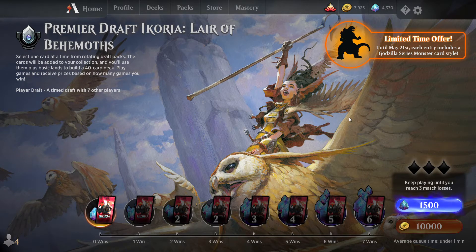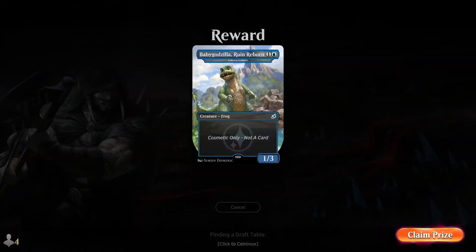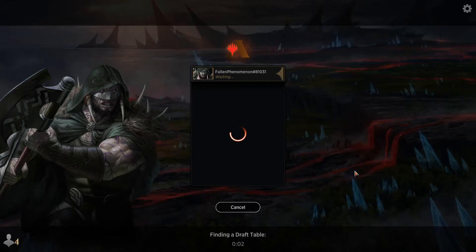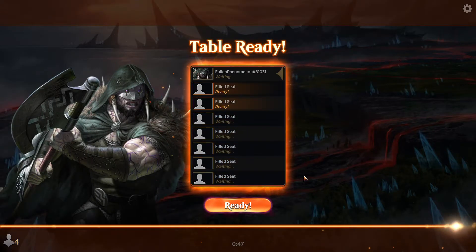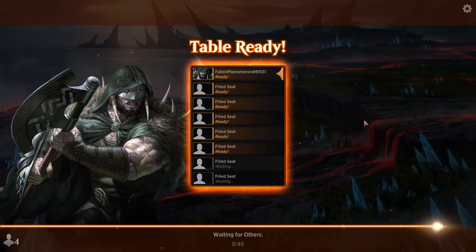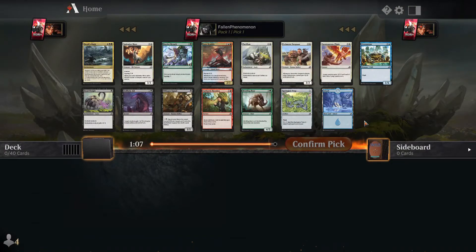What is up guys, we're gonna jump into a second draft here. The first one seemed to go really well — the set seemed really cool, the recycling decks. Hopefully we jump out of the box and see something else this time around. So let's go ahead, we'll use some gems and jump in. Cool little baby Godzilla — love it. We got right into it.